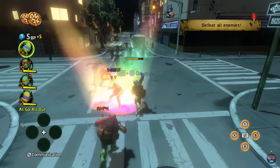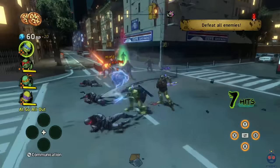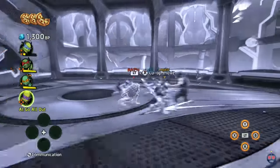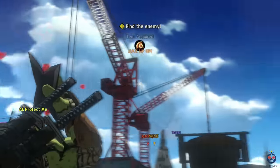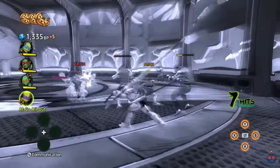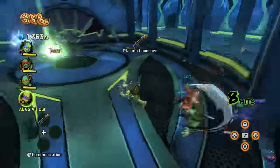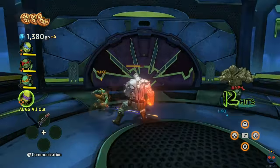The combat is pretty great — that goes without saying in a Platinum Games production, but they deserve praise nonetheless. There are basic light and heavy attacks to string together into combos, along with a third-person shooter-esque way of hurling shurikens. This perhaps could have carried the game, but Platinum also added some fantastic Ninjutsu special moves. These offer a wide variety of effects, from slowing down time to summoning UFO sidekicks, and even causing an impromptu dance-off.